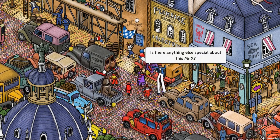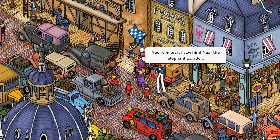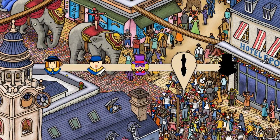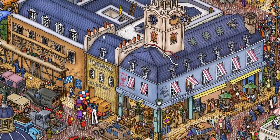Is there anything else special about this Mr. X? He's purple, you say? You're in luck — I saw him near the elephant parade. And where is that? There we go. That's just another guy in purple, but I think the last one is actually him. So we end each chapter with Mr. X, I think.